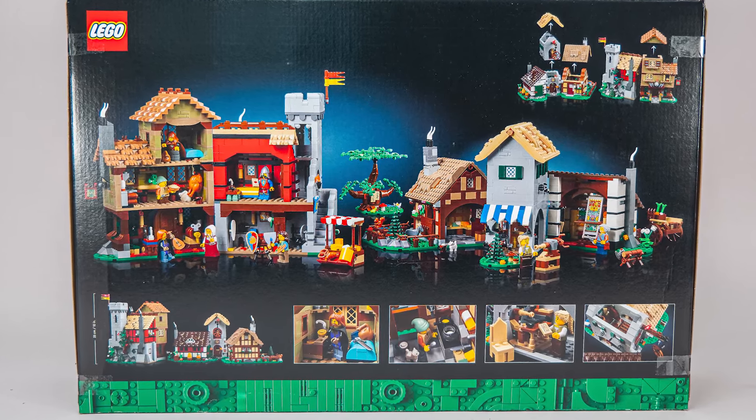The box contains 25 numbered bags, an unnumbered one with the larger plates, and a thick paper envelope. We get 2 manuals and a sticker sheet — there are quite a few stickers. The beginning of the manual is pretty interesting and has something unusual about it: it tells the short story of the town and the characters. The set was heavily inspired by set number 10193 from 2009, the Medieval Market Village. It's not necessarily a modern interpretation of the classic such as the Galaxy Explorer, but the main features are similar. There are a few words from the designer on the next page, and then we can start building.